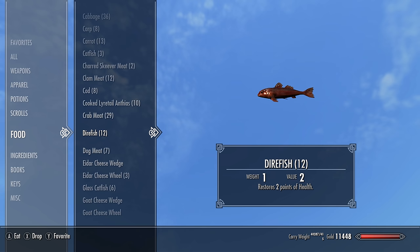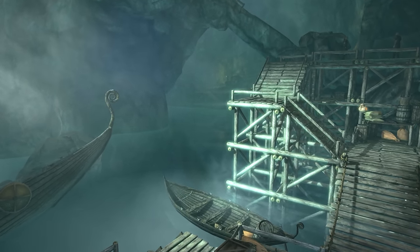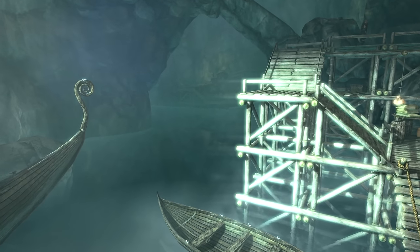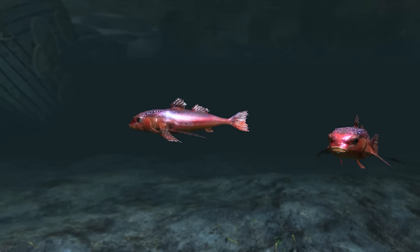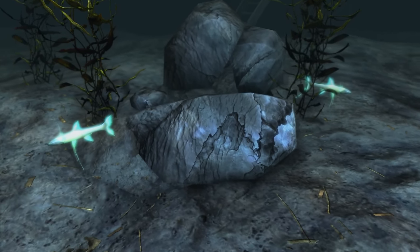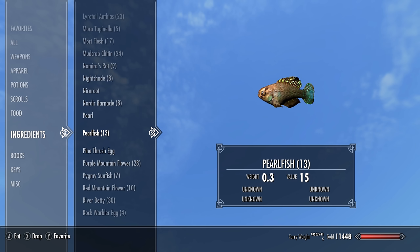Next we'll be getting the direfish and more tripod spiderfish. For these we'll be heading to Broken Ore Grotto, which on the map can be found just on the northern side of the mountains next to the capital city of Solitude. Once in here there is a long stretch of water that runs all the way through the cave. Swimming around in this water there are quite a few direfish — I collected about eight of them. On the bottom there are also more tripod spiderfish if you feel inclined to grab those as well, even though we already have them.